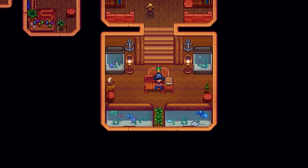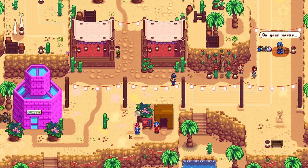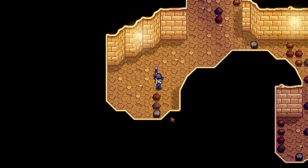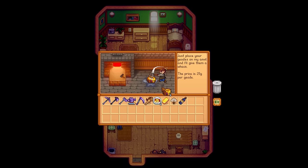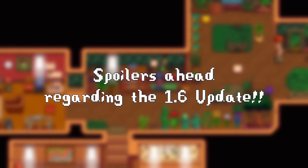Stardew Valley has a lot of new things to offer and explore thanks to the recent update. Some have been leaked beforehand by Concerned Ape himself, like the Iridium scythe, Meadowlands farm, and the big chest recipe, but of course we have to discover most of the new content ourselves. Here are 25 things you might have missed in the new update. Some are just minor details, while others are pretty nice quality of life changes. Spoilers ahead, of course.